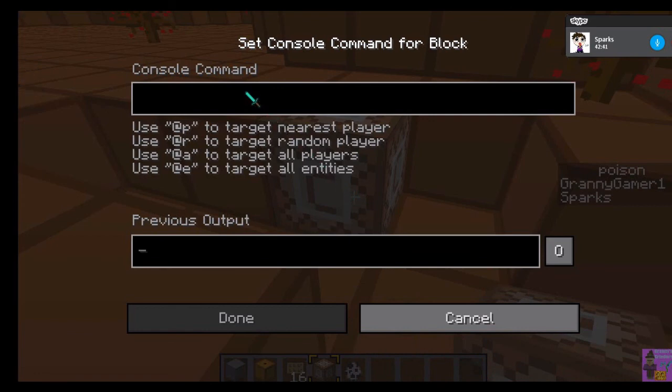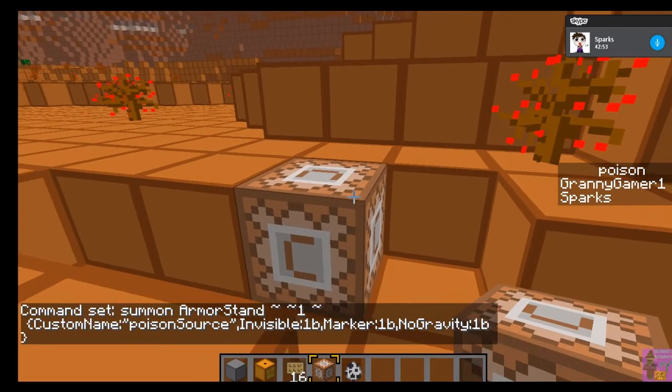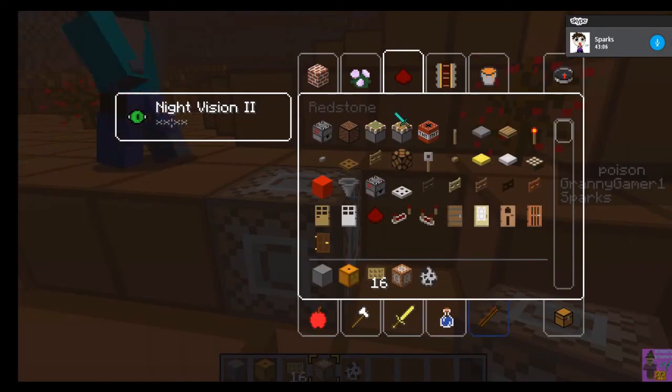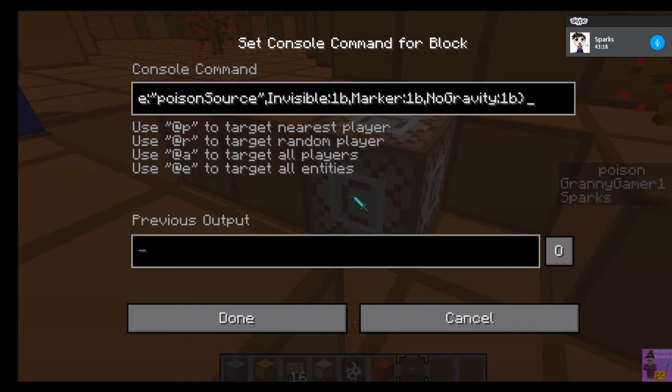Now I paste in the command — Control A, Control C, because you have to highlight. I forgot. Control A, Control C. It's been a long time since I've had to do that. So now hit done. You need to power the command block first to summon the armor stand. Would you like a button? You could just put a button. Right, the fancy YouTubers use redstone blocks because they look rich.